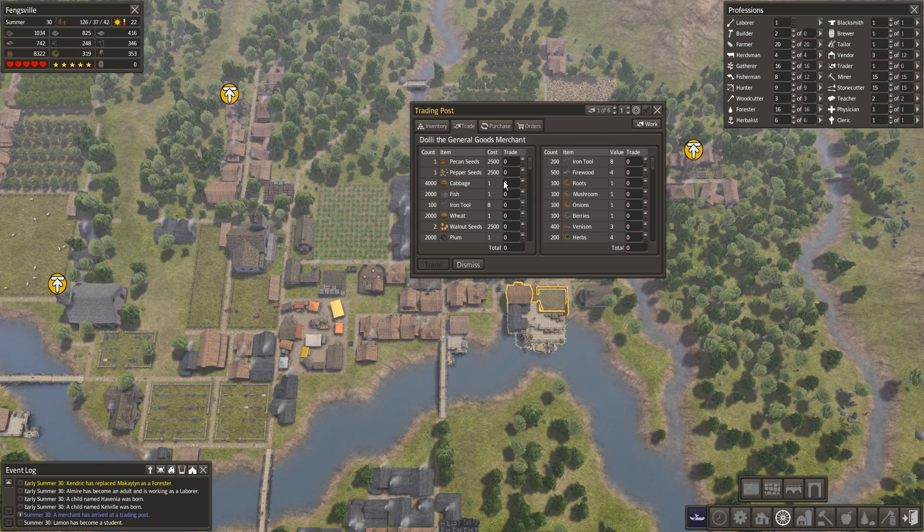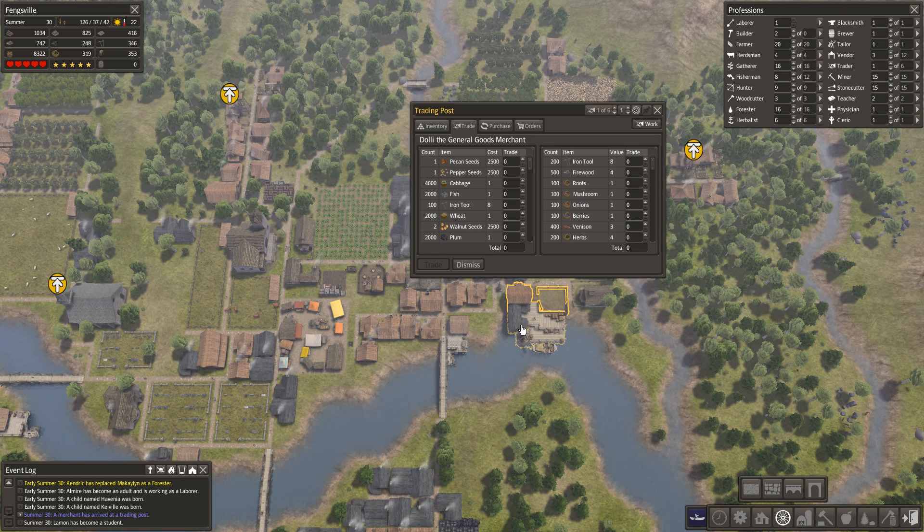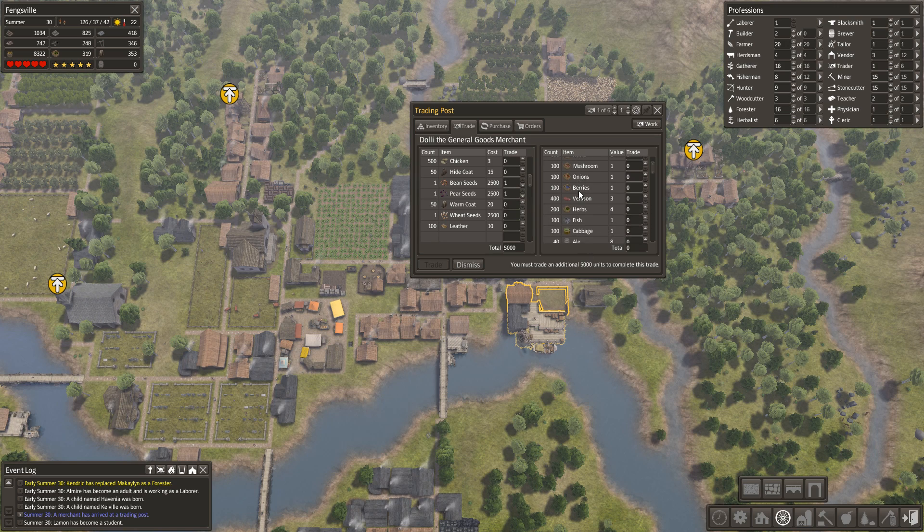A merchant has more seeds — a whole lot of seeds. I'm trying to remember what seeds we actually have. We haven't got any pears — I want some pear seeds, I like pears. Let's take some pears. That grows on trees, and what do we need for that? We don't have any beans either, so we could do some beans as well.